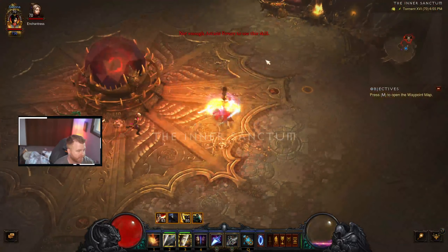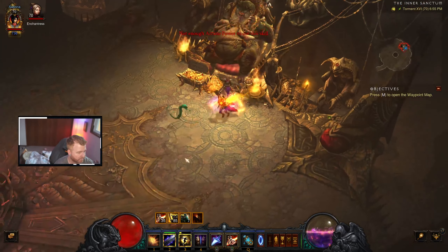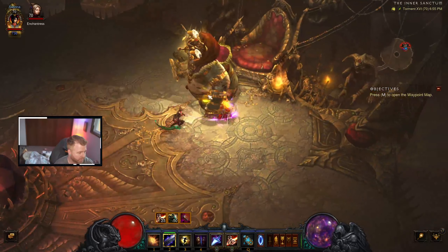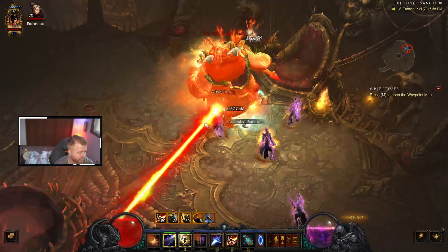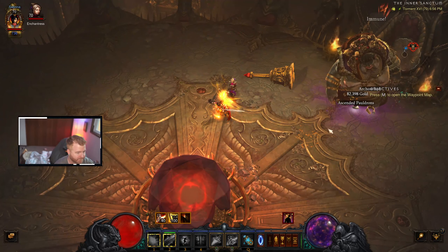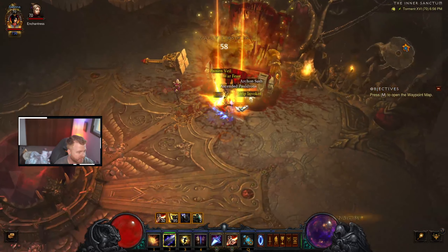All righty, and this is the very fat ugly man who has lots of money in his little bin — and he's going to die in one shot. There — he's dead. All righty, and then you get a big chest and you get some free stuff.